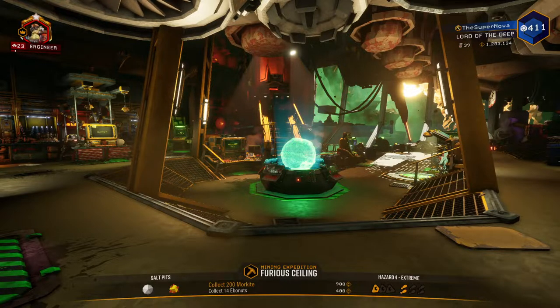We are here looking at Engineer and his first weapon kit: the Warthog Shotgun, the PGL Grenade Launcher, and the Lure Grenades.